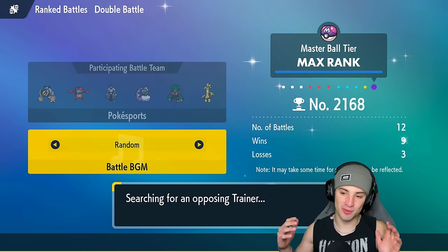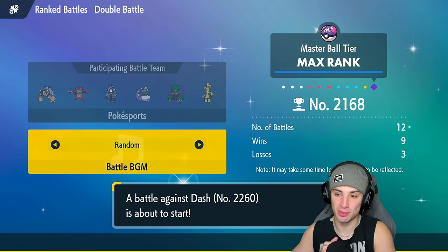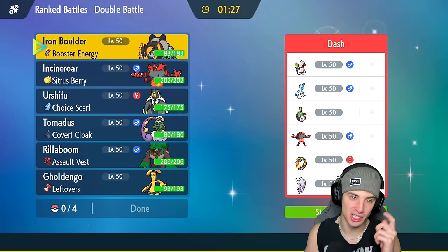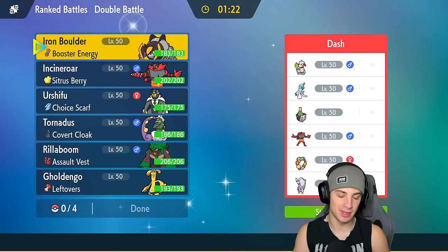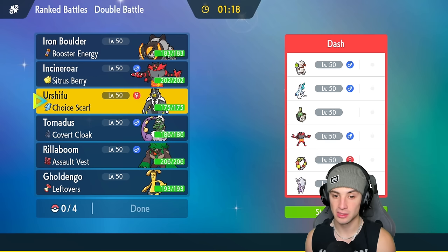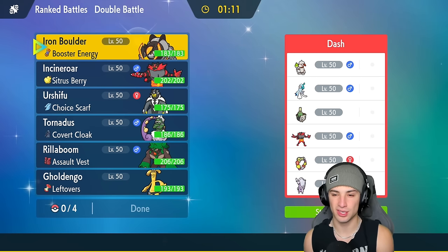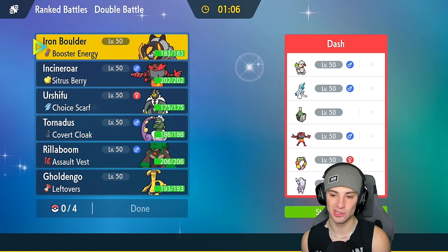My only problem with the rank system is I don't play enough to get high ranks. I'm 9 and 3 — that's an incredible record — but we're only sitting at 2168 after that loss. Looking for our first win, I want to use Iron Boulder more. We're going up against Smeargle and Comfey, and Comfey's looking rather annoying especially with Suicune and Goodra. I kind of want to lead Iron Boulder alongside a Fake Out user and try to set up Swords Dance.